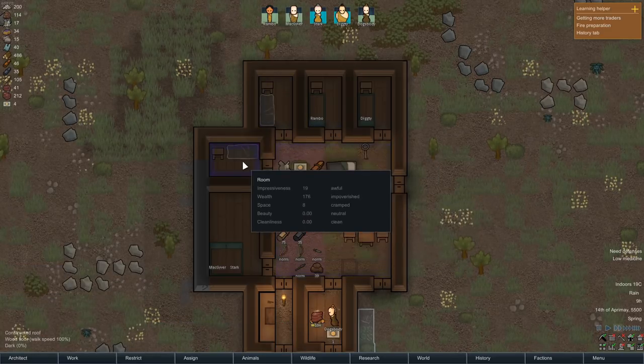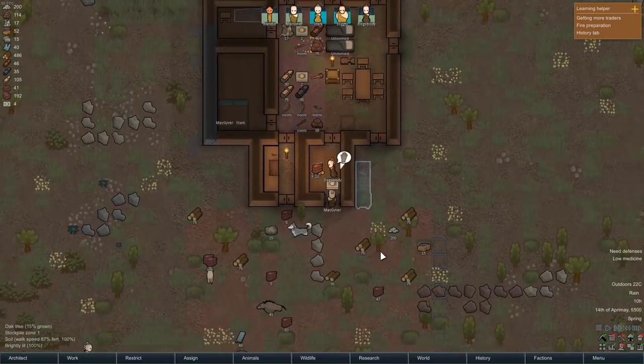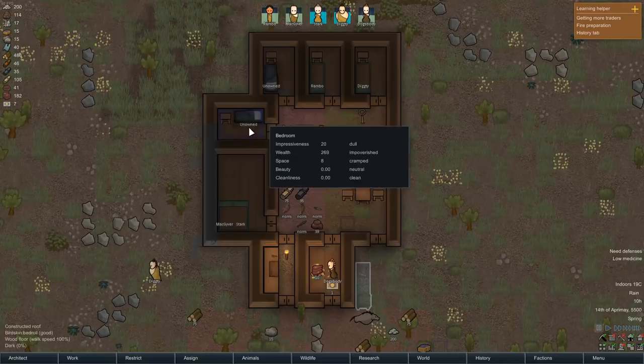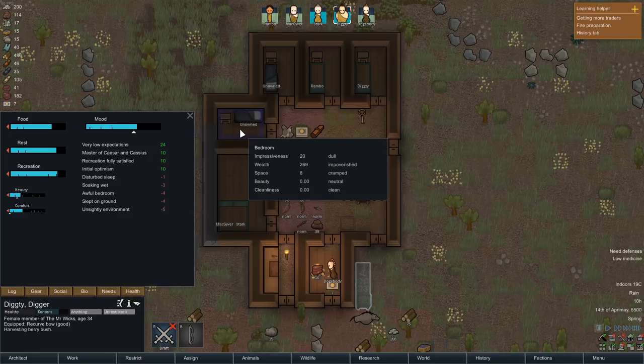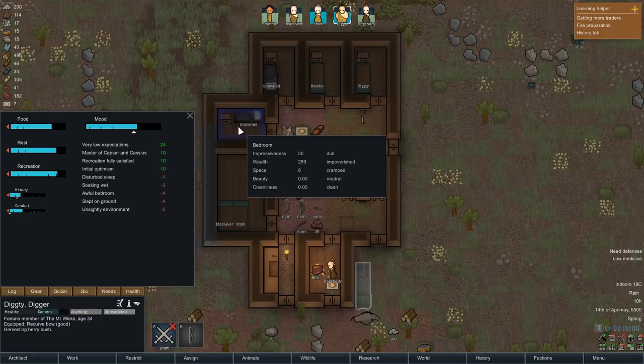Once these get moved in there, this should change them from awful. See the impressiveness of the room is 19, and on the right side it says awful. Once we go above 20 it goes up to dull. They just chucked those in and now we have two dull rooms. Because these rooms are dull they won't cause any negative side effects - awful gives you minus four, a dull bedroom doesn't. Between 20 to 30 is dull on the impressiveness scale, 30 to 40 is mediocre, which does absolutely nothing. You have to go above mediocre up to decent, which is about 40 impressiveness, and that takes an awful lot more effort.